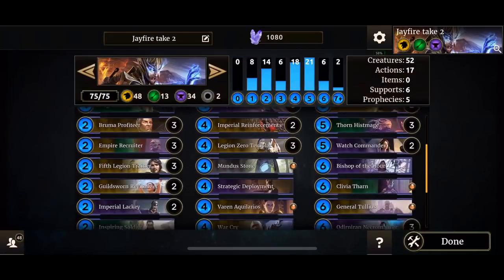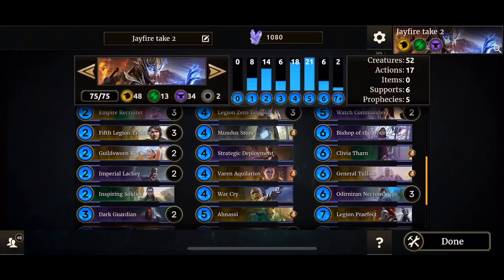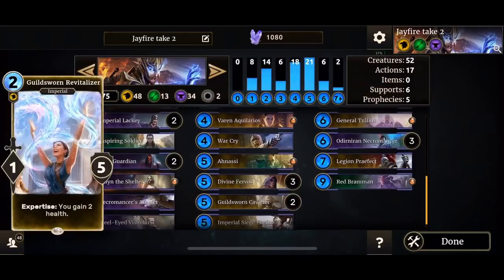I kept Scouting Patrol, Scouts Reports, Ungolim the Listener, Brubal Profiteer, Empire Recruiter, Fifth Legion Trainer, Guildstorm Revitalizer, Imperial Lackey, and just one copy of Inspiring Soldier. We only have a few creatures that are green, which might be a problem. The deck still needs some work. The curve is not that great but it's supposed to work as a mid deck — not necessarily token generation and aggro right away, but more mid-range.